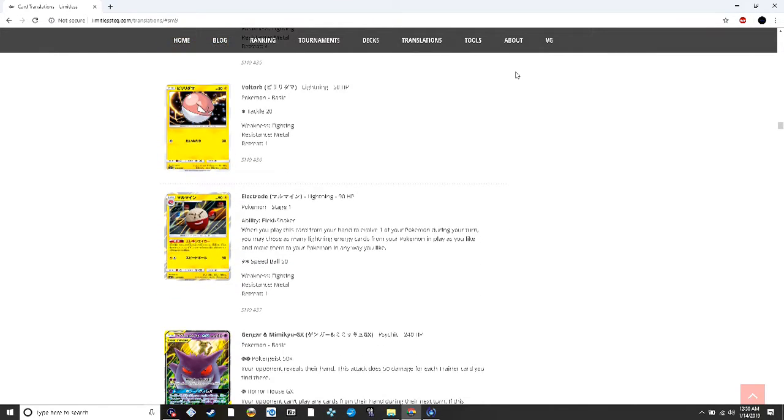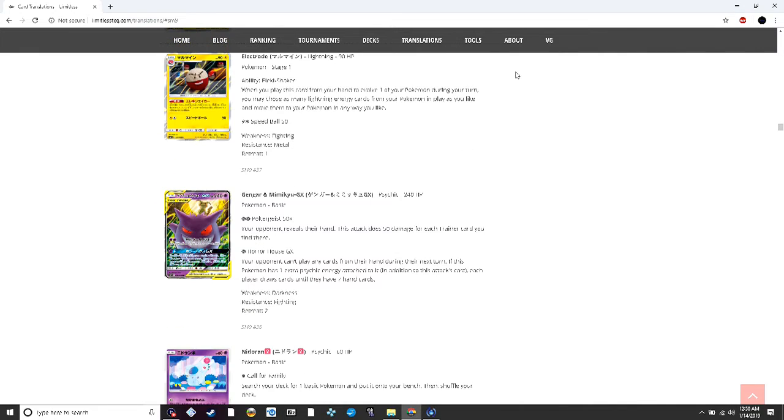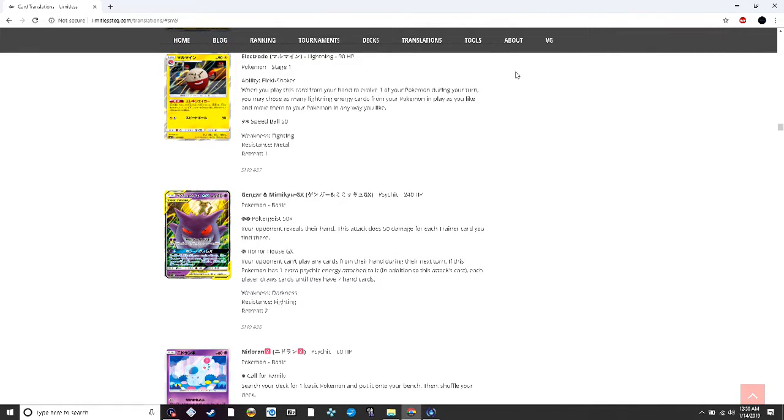Electrode's ability lets you move your lightning energy around the field when you evolve into it, which is a good situational use. I could see this card having some use in different decks depending on what they are.